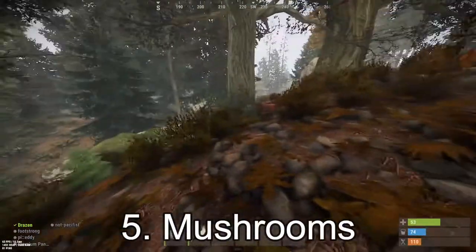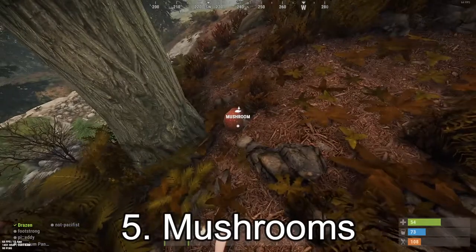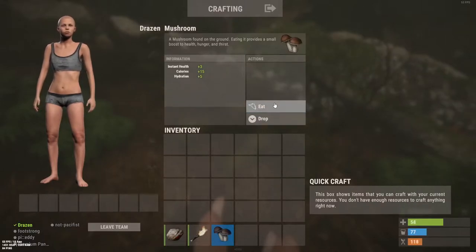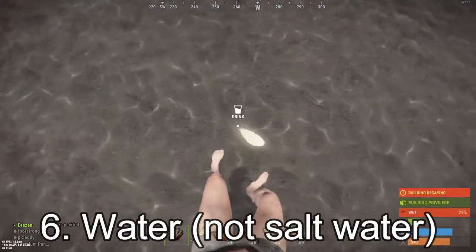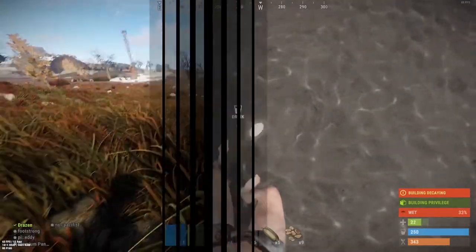Throughout the forest, you might be lucky enough to find mushrooms. They don't provide a lot of calories. However, they keep you alive when you're in trouble and looking for food. If your health is very low, drinking water will actually help to raise it, but only up to a point.